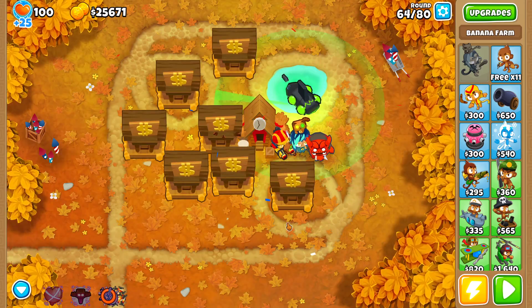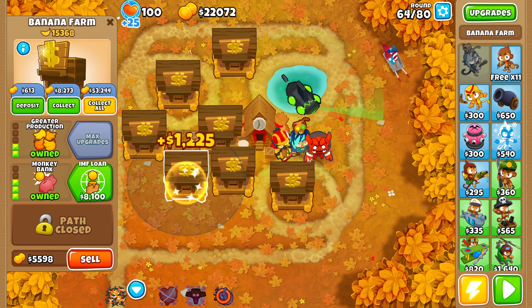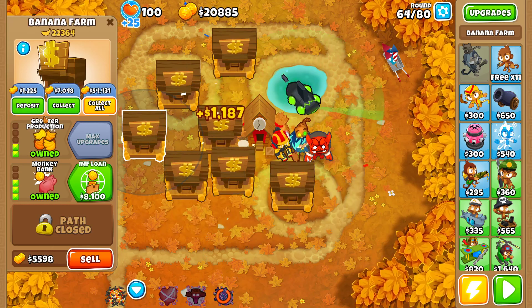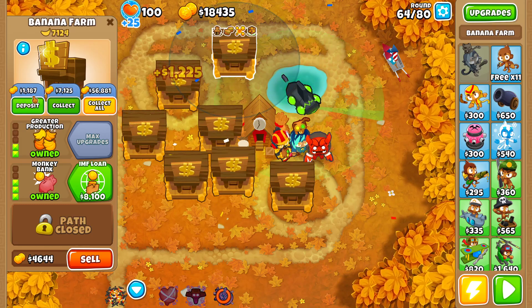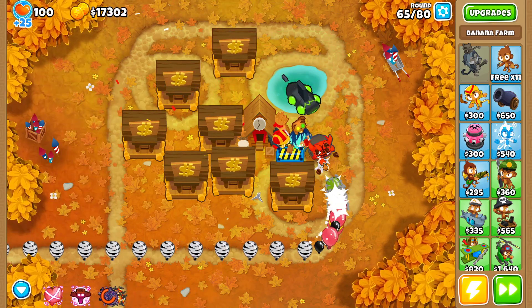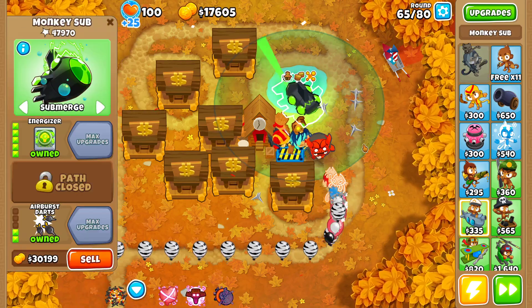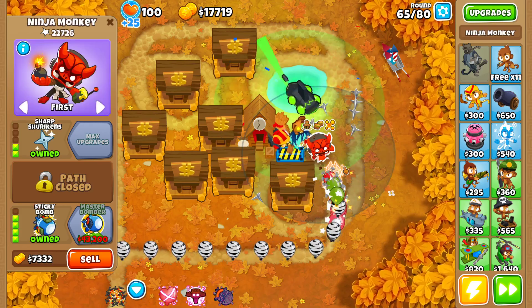Let's use Zilli's level 10 ability here just to clear up these MOAB-class balloons a little faster. The damage against MOABs is not very high from my towers — up to ceramics I do pretty good damage, but against MOAB-class it's not as clear.